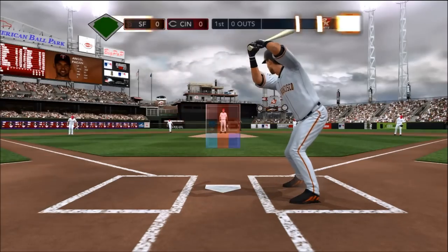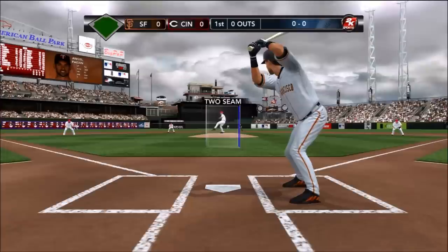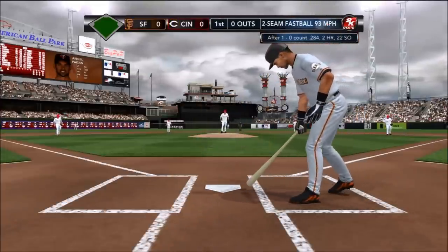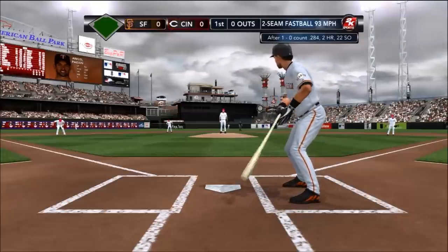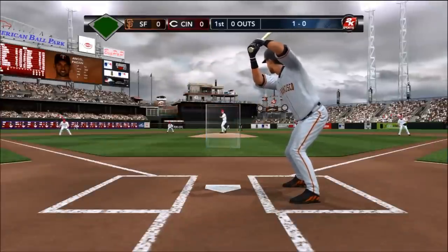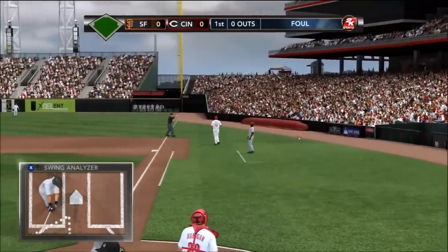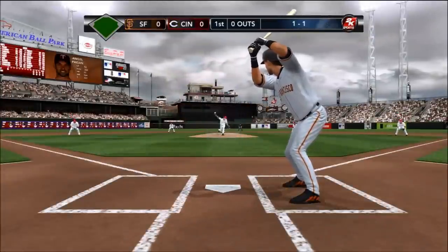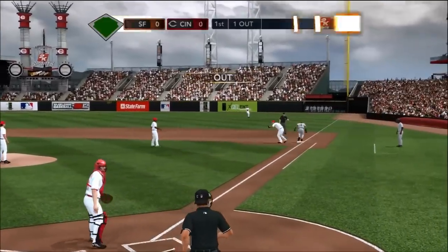Getting us going here is Angel Pagan. Bailey tries inside — that'll go for a ball, a front door two-seam fastball trying to tail back to the inside corner, couldn't quite catch it though. The 1-0 pitch is grounded foul wide of first. The next pitch lined right at the second baseman — one away.